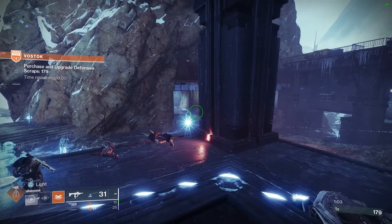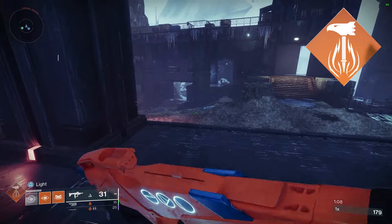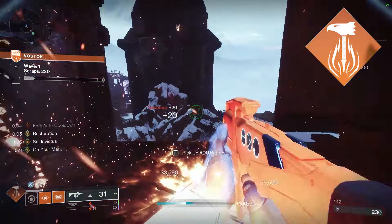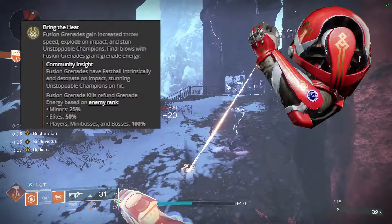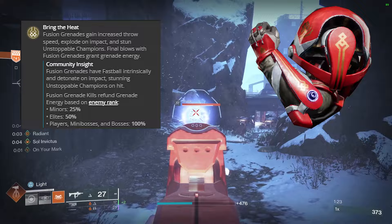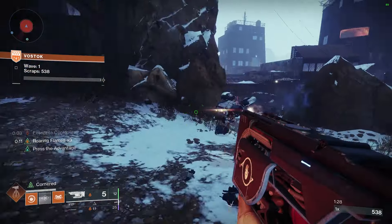What's up guys, coming at you with another build. We're going back to solar — I call this one the Master Blaster. We're going to be using an exotic that's not normally used: Ashen Wake. This thing kind of fell by the wayside, but it got a small rework where you can now stun unstoppable champions, which is actually pretty useful.